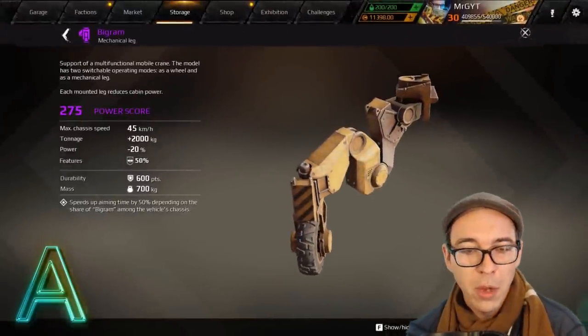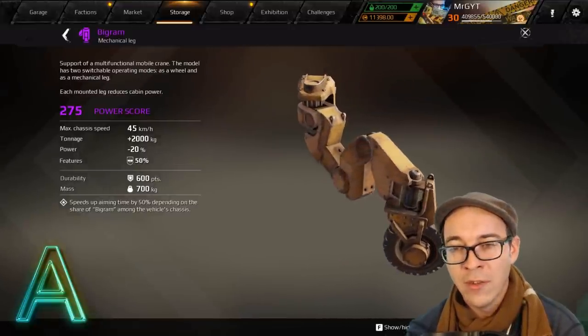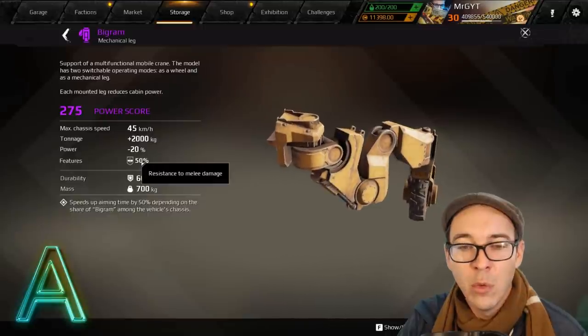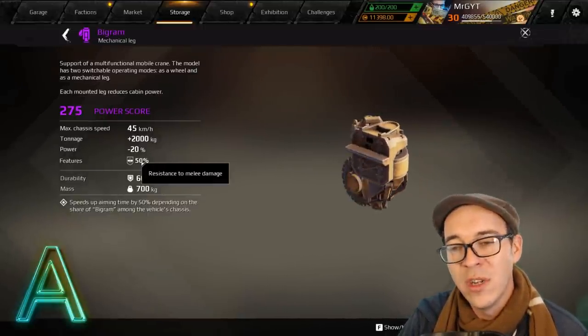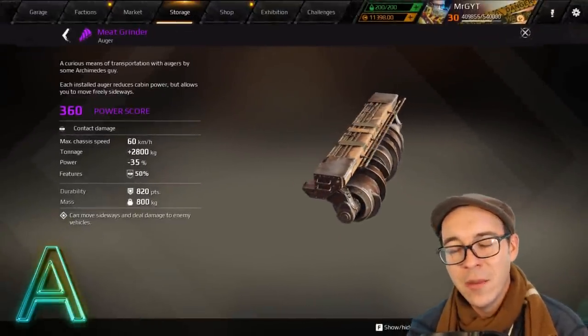Big rooms — are they legs or wheels? They're both. They speed up aiming time by 50% depending on the share of big rooms among the vehicle's chassis, making your reticle dial down faster. They can switch between leg mode and bigger mode, and have resistance to melee damage. I still prefer standard legs most of the time, but they're a solid A-tier option.